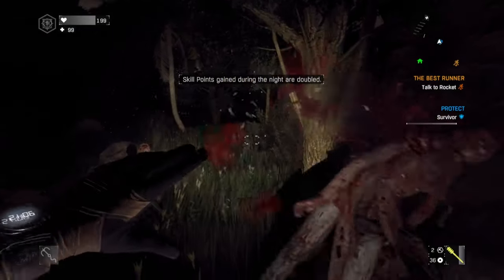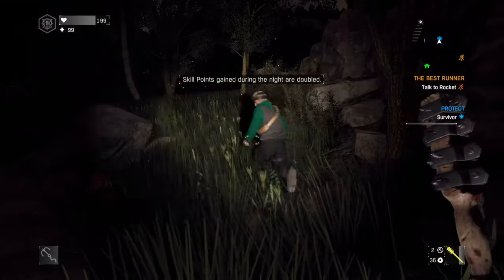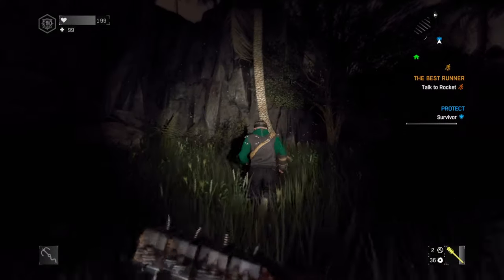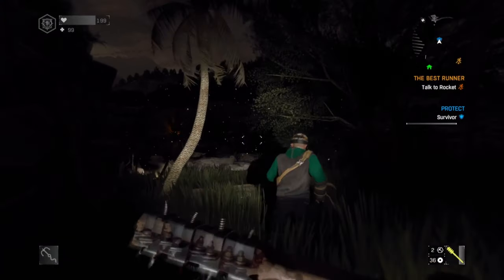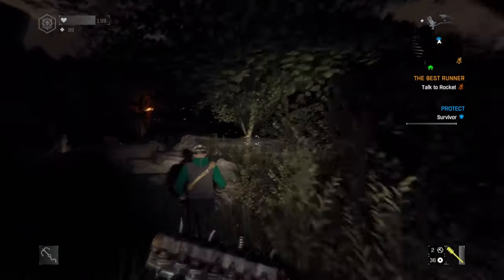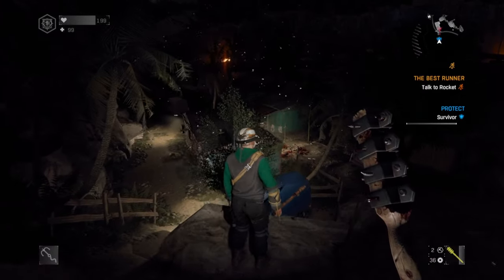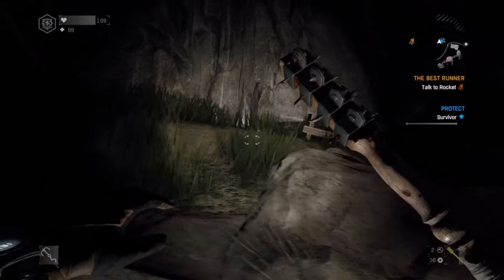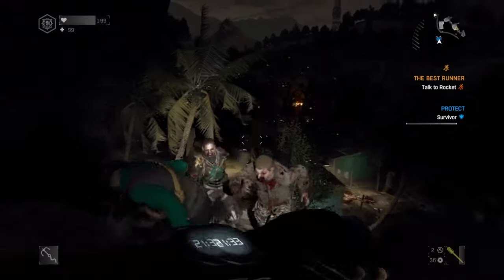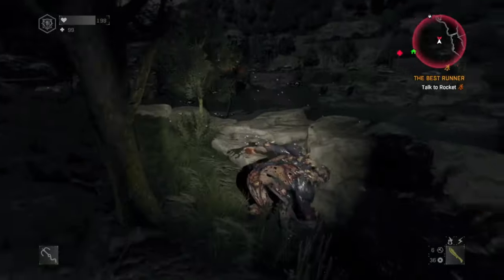I did find several theories online about how to trigger a blue shield mission. One said you have to be carrying a broken weapon whilst running around, another said sleeping to night and back to day five or six times will reset it, and another said quitting the game and restarting will do the same thing. I tried all of these and they just don't work unfortunately, so these random encounters really are just that — all you can do is be on the lookout for a blue shield mission and then go grab your weapons before you go after it.